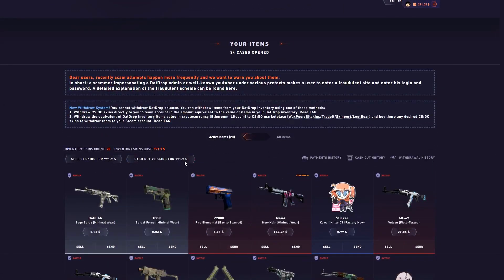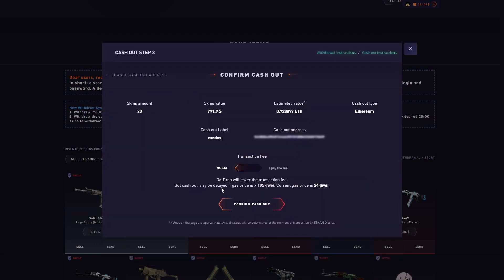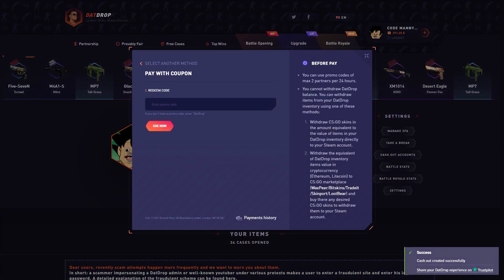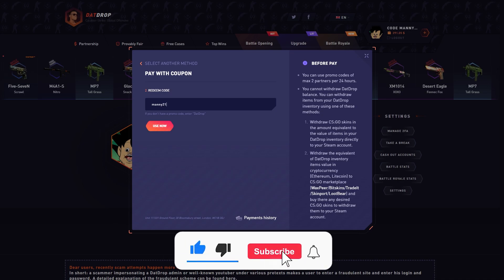Alright, I think we're gonna cash out there — basically cashed out 1k, I'll take it, not too bad. The 2v2s were paying today man, I got some good teammates, kind of carried. If you guys enjoyed the video, check out that drop if you're over the age of 18, use code Manny or Manny21 for five percent deposit. Make sure you like, subscribe, comment — I'll see you guys next time, peace out.